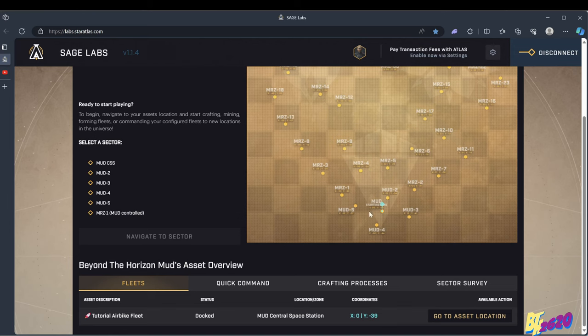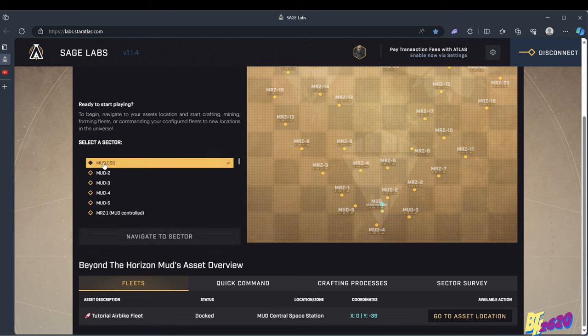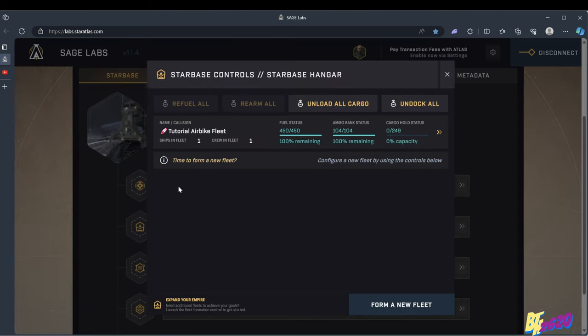Here is our tutorial air bike fleet — we left it at the MUD central space station. You can get to the central space station by clicking here and selecting the MUD CSS sector and hitting 'Navigate to Sector,' or by going to the bottom of the page with the fleets tab clicked and hitting 'Go to Asset Location.' You can't see the fleet on screen because it's docked inside the starbase hangar. Click on that and there's our single ship air bike fleet.